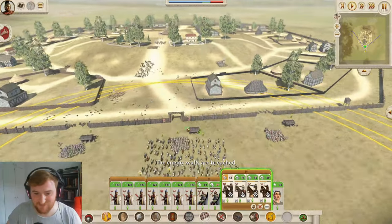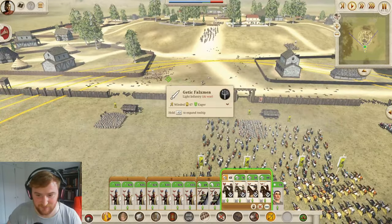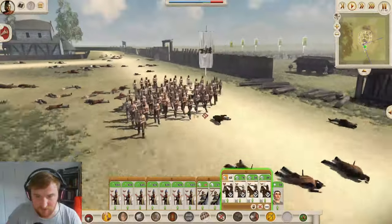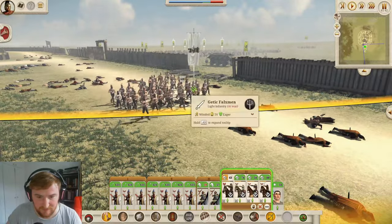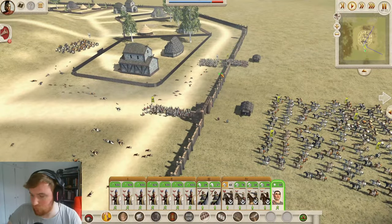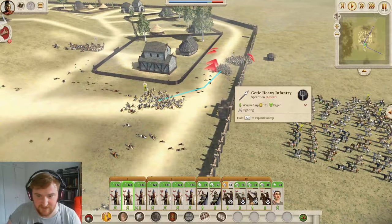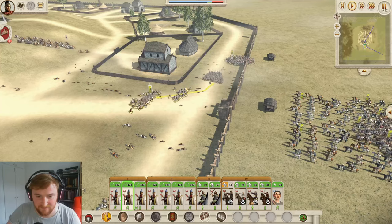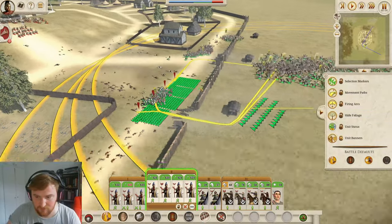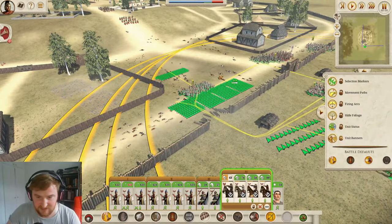Let's see what we can do against these Getic Falxmen - they have no armour, so they're very killable. They've got some archers themselves that can fire over the walls. We've killed a lot of men already with Javis and arrows. We've pushed them away from the walls before even entering the city. Through the walls now - smash into the Getic heavy infantry and try to surround them. Let's block off the gate with cavalry.